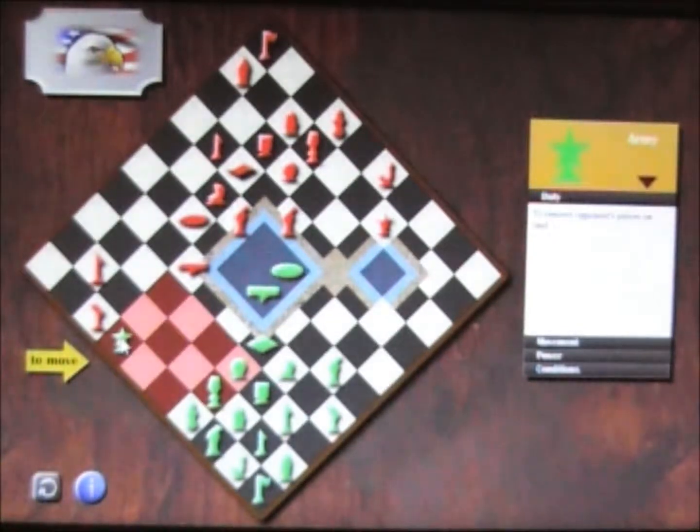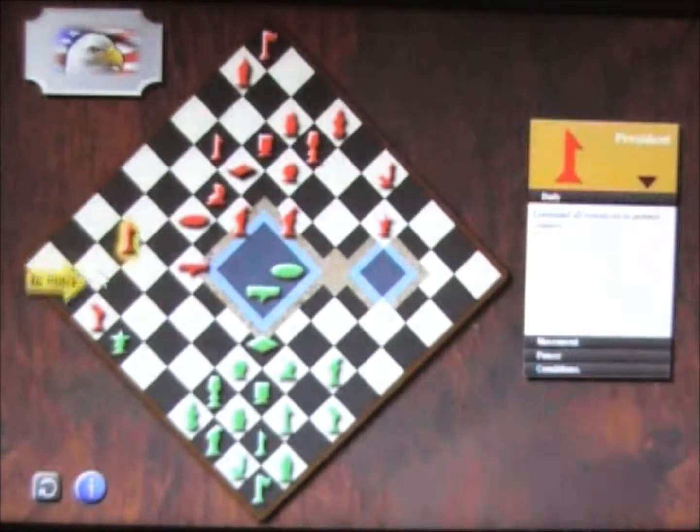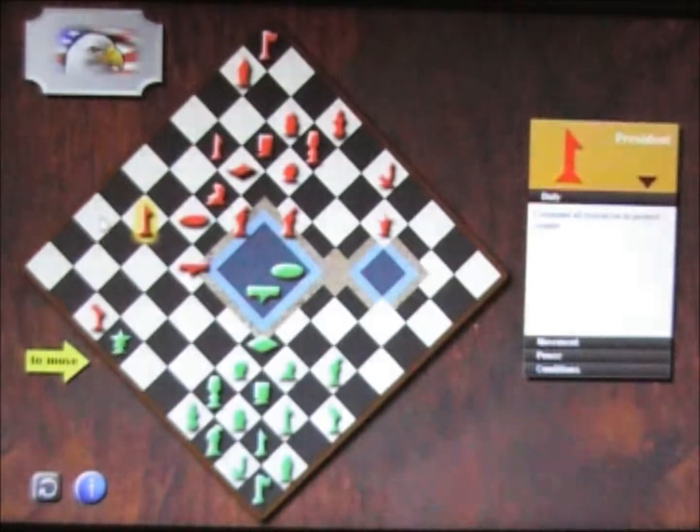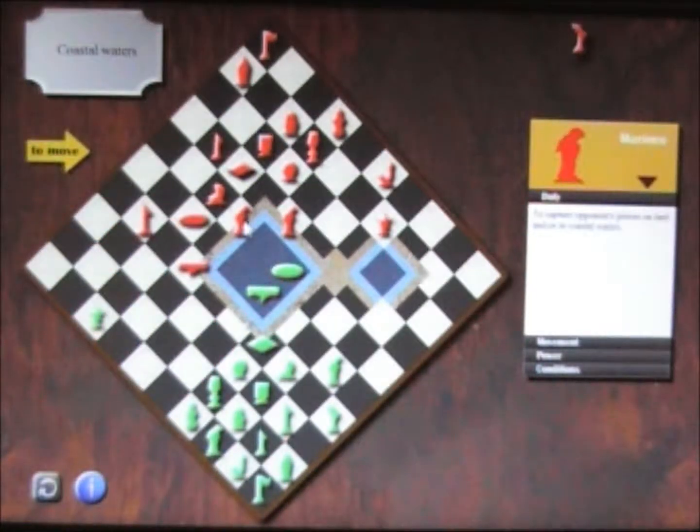If I take the army and go here, I am threatening his jet as well as his president. And I wouldn't take his jet first, because then he can use his president to take me. So I would take his president first, and then that would be that. Since he moved away, I can still take this, because now the president is not threatening and he's out of range of the marines.